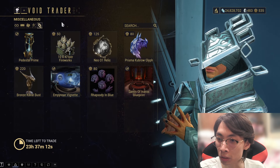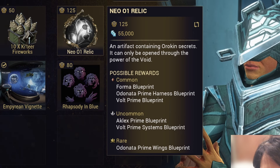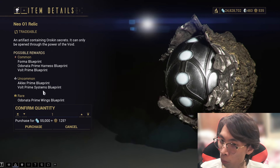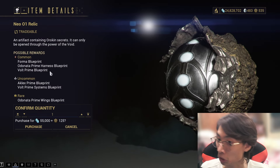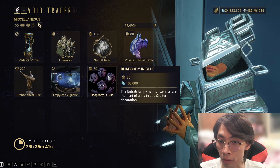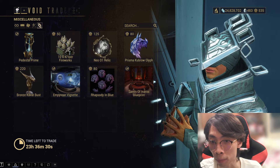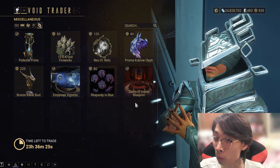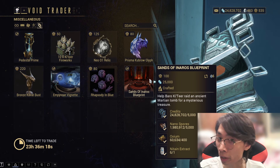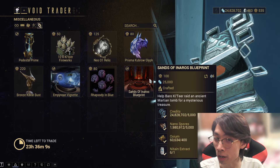For the relics and mysteries: you have a Neo relic for the Odonata Prime — the first Odonata Prime Archwing version. You also have a Wukong Prime systems and Wukong Prime blueprint here, which is great. If you want to farm those two, pick them up. The new thing I don't have is Rhapsody in Blue. If you don't have Sand of Inaros warframe yet, pick up the Sandy Inaros quest. You can also find Kavat's Genetic Codes from scanning here.